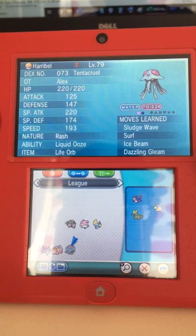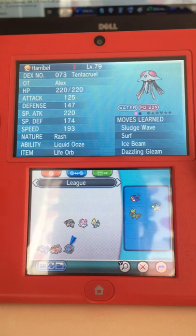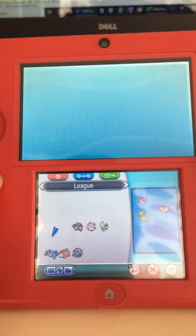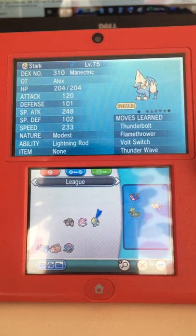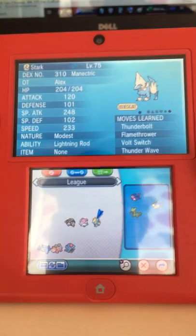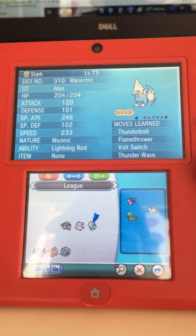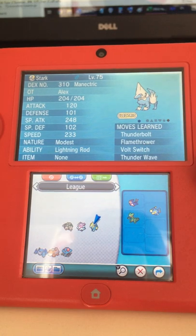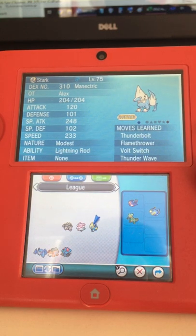So I started looking at what I have in the box that can fill the gaps in my team if I start building from half. I came across Manectric, who can basically do Lantern's job — taking Talonflame's Brave Birds and Steel Wings. It cannot take a Flare Blitz or a crit Flare Blitz for sure, but it's faster so we don't have to worry about that. And it can obviously take it out in one shot with Thunderbolt.